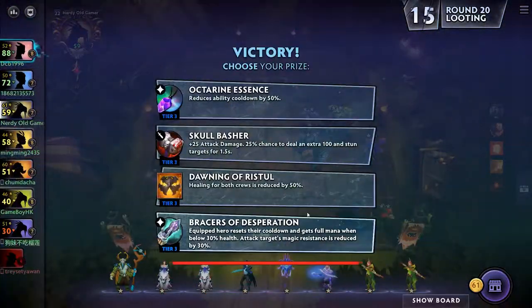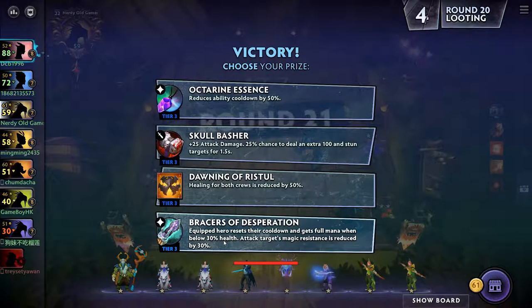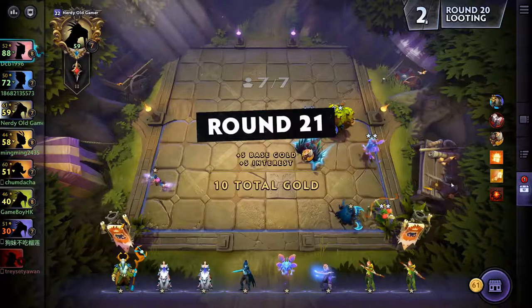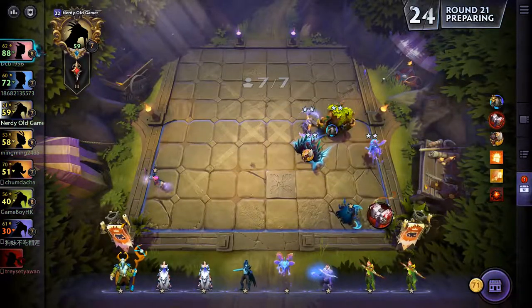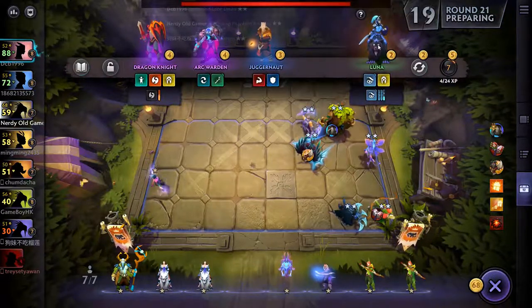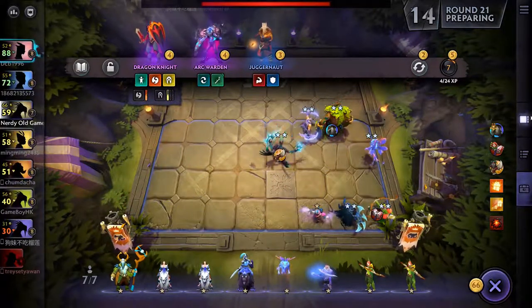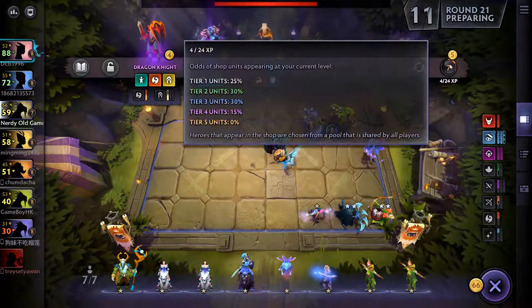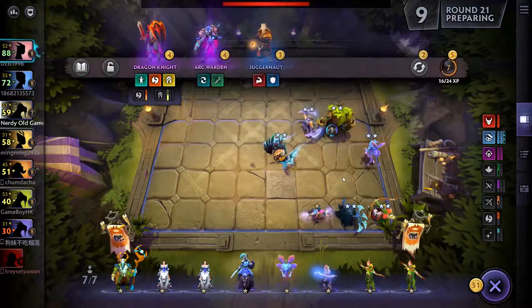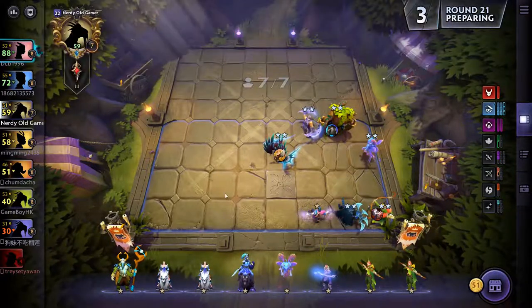Move you back. I think we'll go with Skull Basher and give it to you. There's a Phantom Assassin - very nice - and there's Luna. Luna is so important for this. We actually have everyone now. Next time we'll go up to eight units on the board.